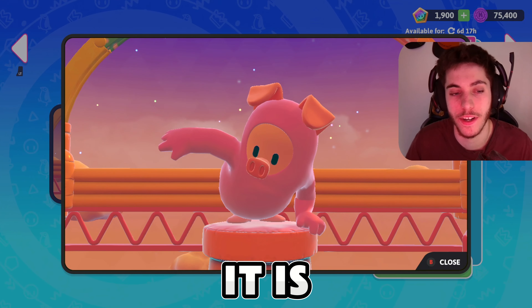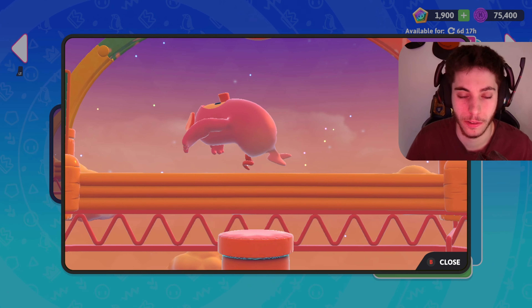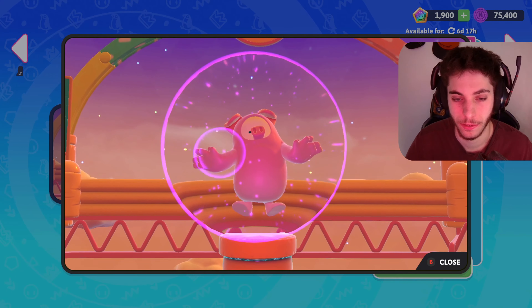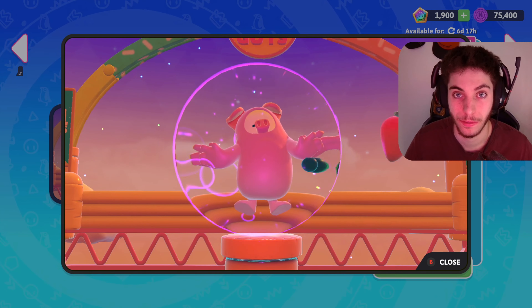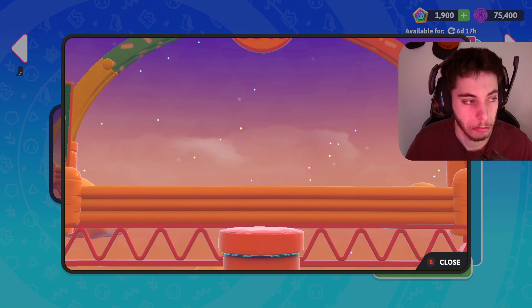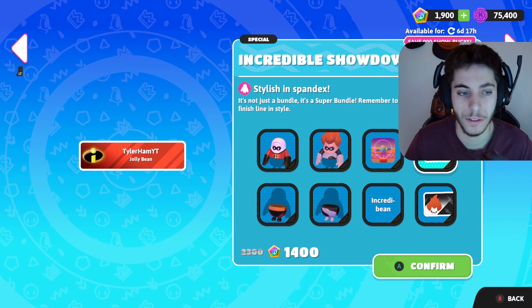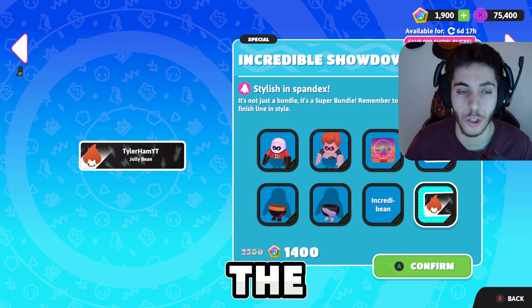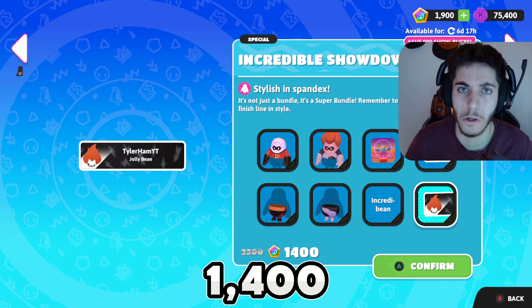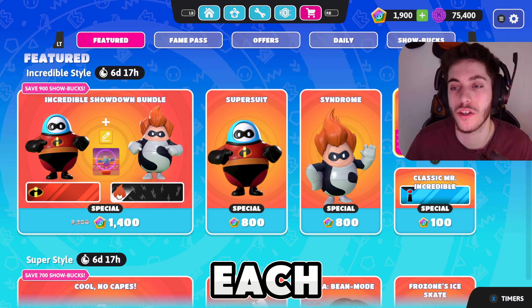Here it is. I like that, it's quite nice actually. You also get the Incredible player title, the Incredibles banner, and the Syndrome banner — all for 1400 Showbucks. You can also get Syndrome and Mr. Incredible separately for 800 each.